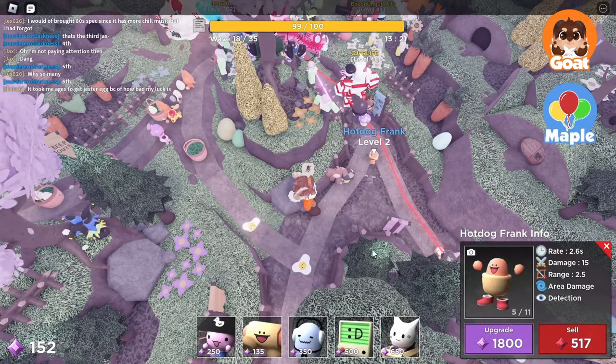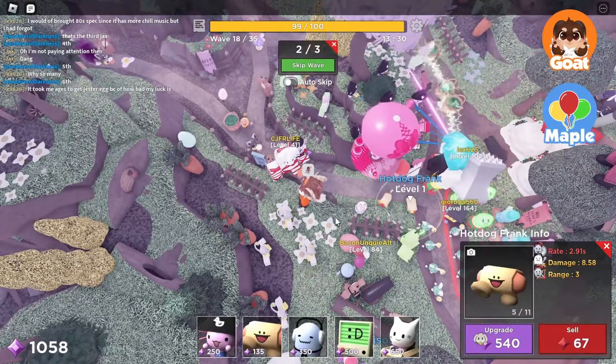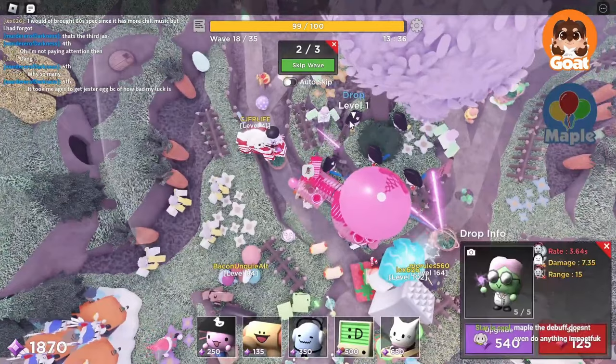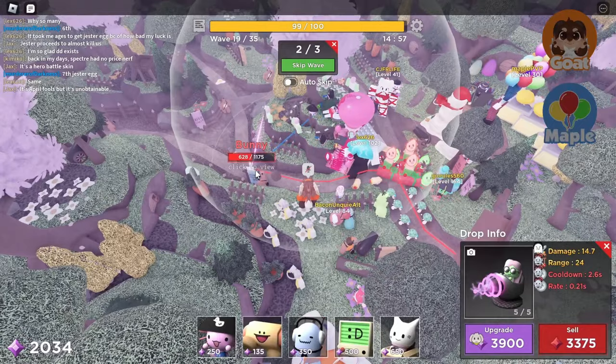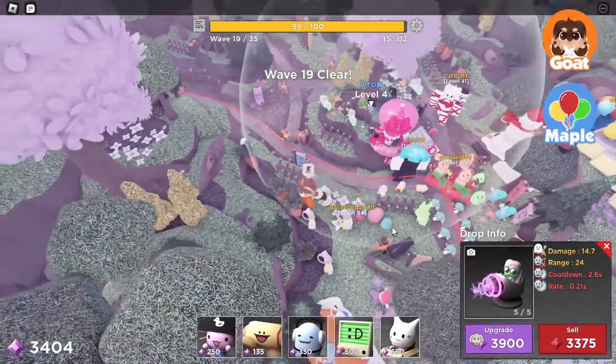We're on wave 18! It's about to happen. Upgrade your scientists if you can. I don't have money! How much do you need? 540 each to upgrade them. Get him! Dude, that crime bot — that's the thing I was talking about! It looks so cool!